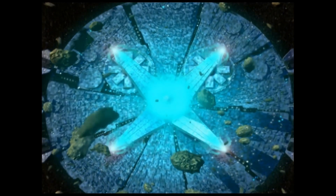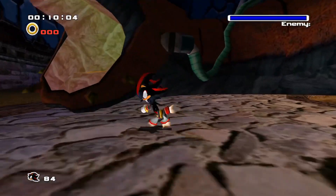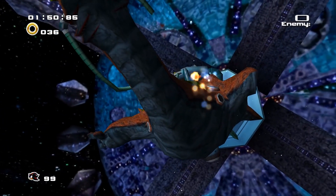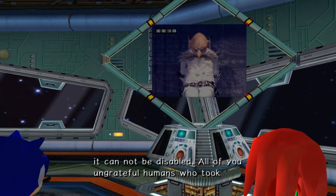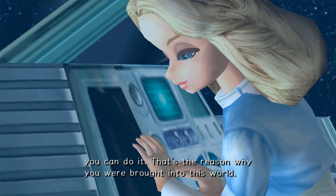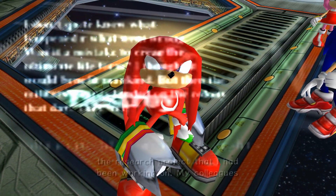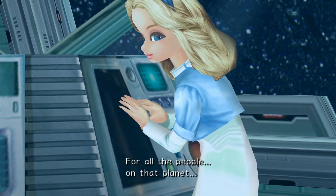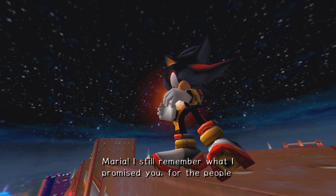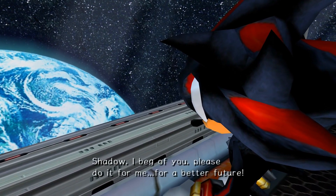Moving on to a brief analysis of Sonic Adventure 2's story. Well, on a macro scale, the game's plot can also be viewed as a Sonic and friends beat Robotnik and evil monster type of story. There's a lot more to unpack here though, with the inclusion of Shadow, Ark, Gerald Robotnik, and the narrative scaffolding around them. The inclusion of Gerald's motivation for wiping out humanity, and how Maria's death affected both him and Shadow, is darker and more elaborate than the stuff we saw in Sonic Adventure 1's plot, which makes this game cater to a more mature audience.